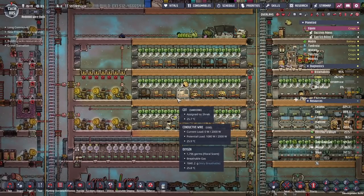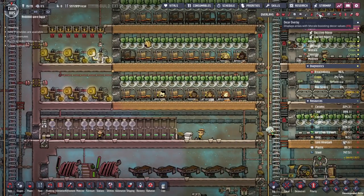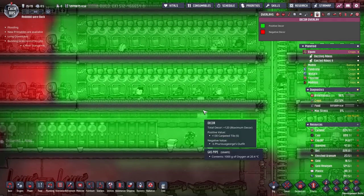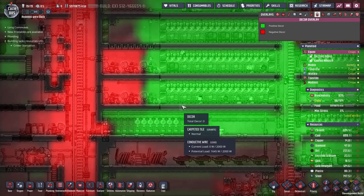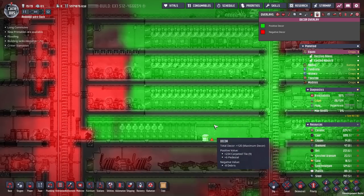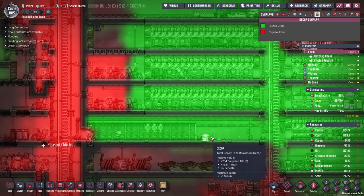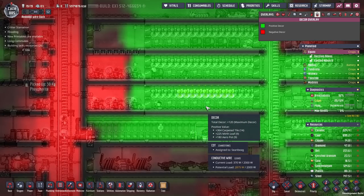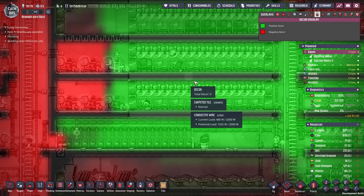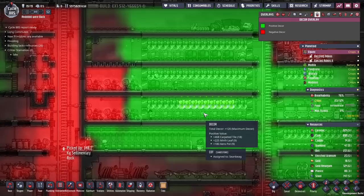At the same time, I've installed carpeted tiles inside the base. I haven't used these in a while, but it turns out they were patched a long time ago and I never even noticed. The carpeted tiles now have a range of four. When they were originally in the game, they only had a range of one, meaning you had to be basically touching them to get the decor bonus — which made them almost useless. Now one carpeted tile gives plus 26 decor with a range of four tiles. If you're in range of nine tiles, you get 234 decor exposure. You can even sandwich people between two layers and get 364 decor from carpeted tiles — actually pretty handy. They've made them not terrible.